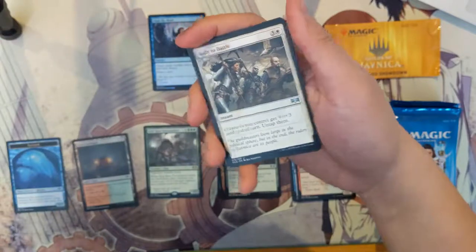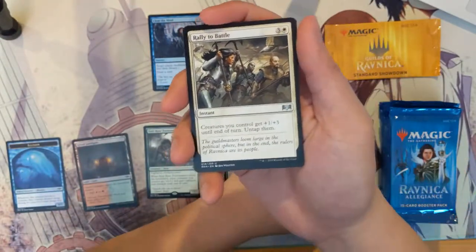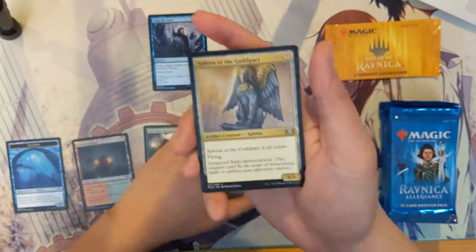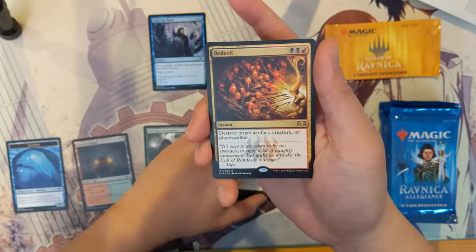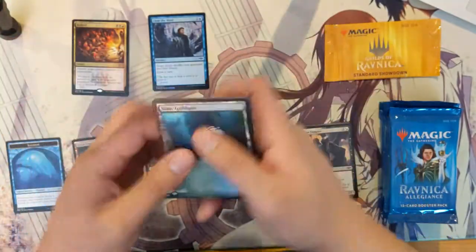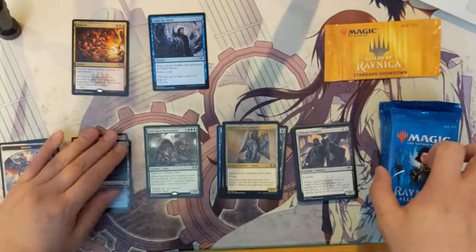I enjoy seeing End Raze Forerunners in like an elves deck — you kind of just tutor into that card, put it on the field, and overrun the opponent. And then we got Bedevil, which is a very nice pull — a very versatile piece of removal.